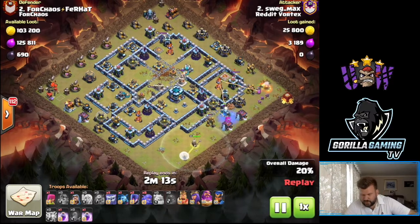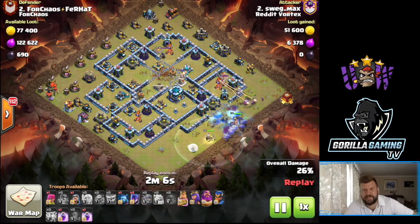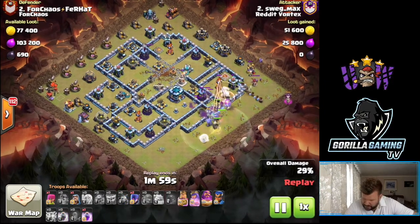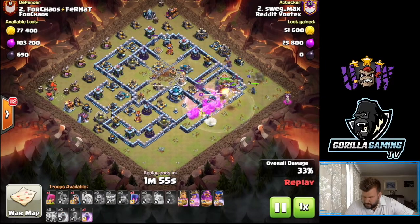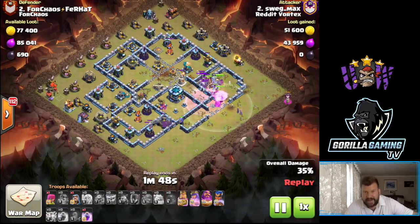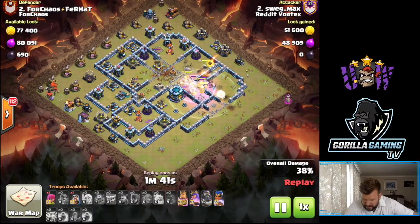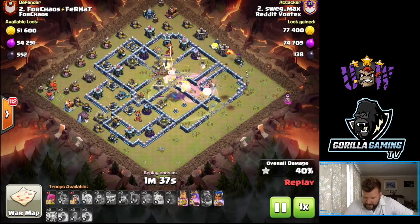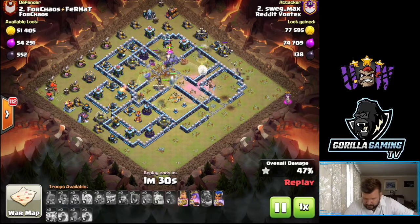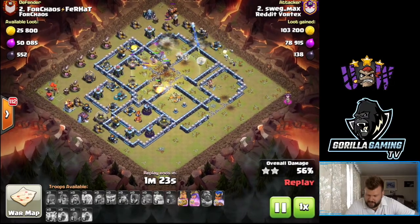Really nice setup, really nice plan. The first super wall break goes down, the second one goes down - not sure it's where he would have wanted it, but doesn't make too much of an issue. Yetis and boulders all work straight down, wizards are getting toasted by that multi-target inferno. Nice rage goes down, they've got to beat through the wall - can they get the town hall? Luckily everything's worked into that 3 o'clock compartment, another rage just to beat through the wall. Really nice grand warden eternal tome, and now look how much access they've got from that quad quake - no eagle artillery, no CC to worry about.